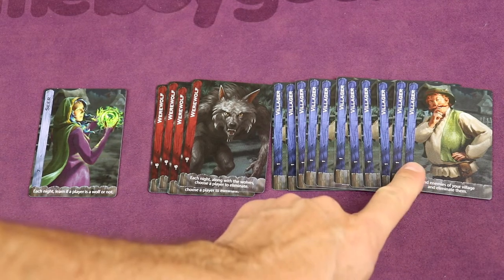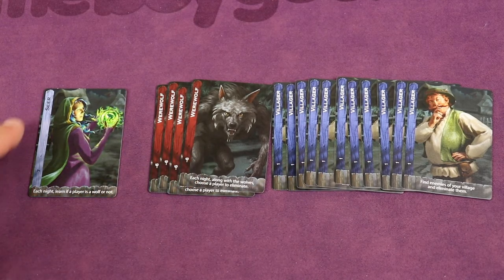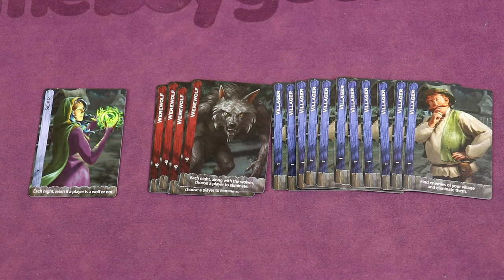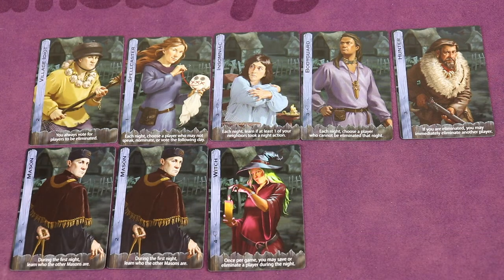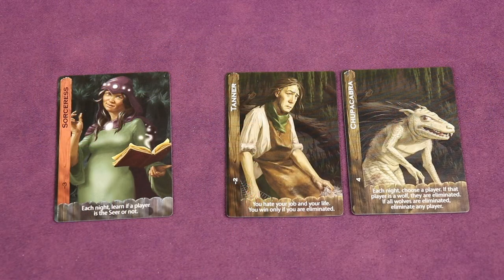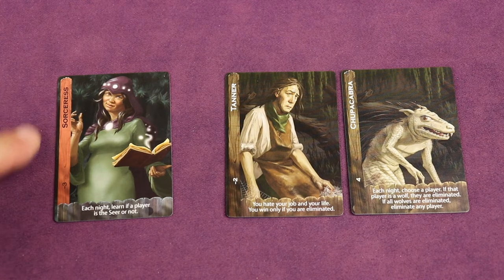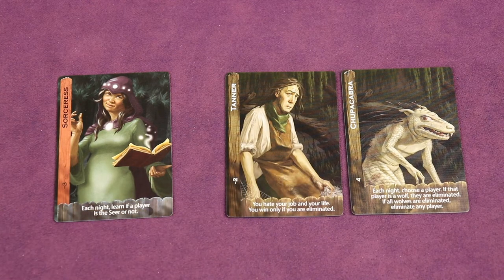Up until this point we've been talking about the village team — dark blue — the werewolf team — dark red — and the seer, which is light blue and is a village support role. There are plenty of other light blue village support roles you can choose from. There are also werewolf support roles in a lighter red, and then independent roles that are completely different from all of them.